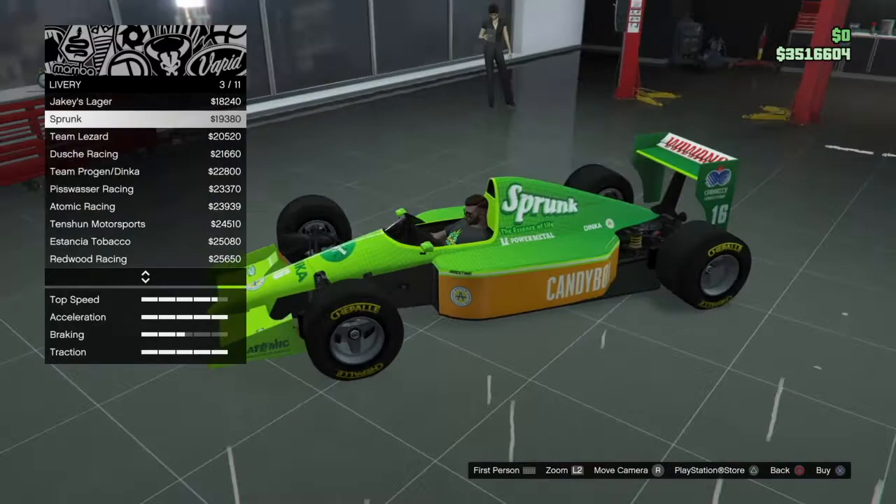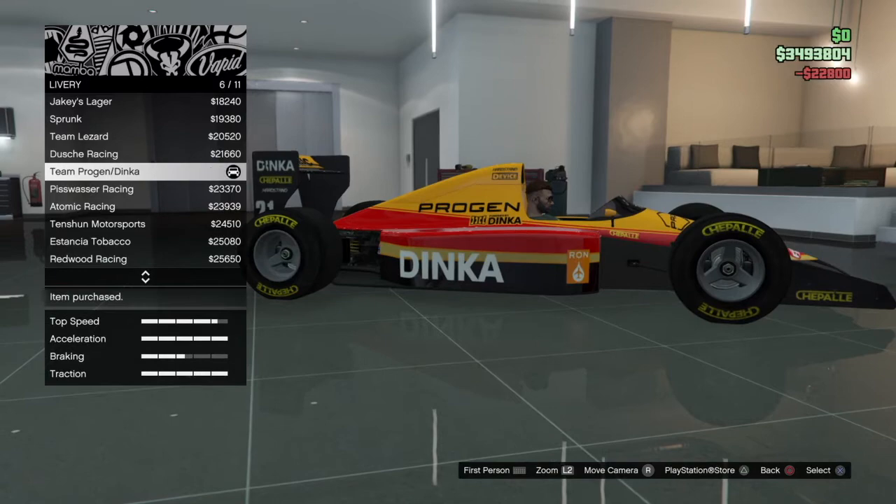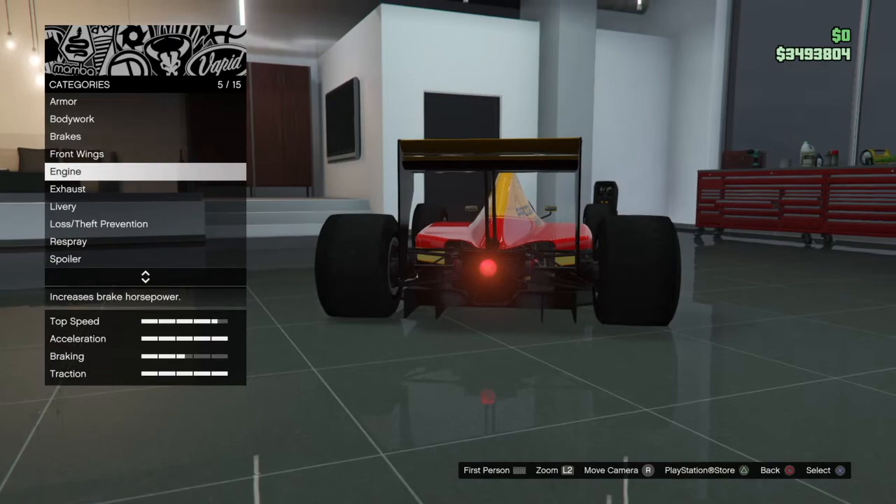I'd probably go with this but there's too much crammed on it. I really like this one as well. It's like a sticker back, isn't it? A Redwood? Nah. I'll go with this. Did I put the exhaust? Yeah I did.